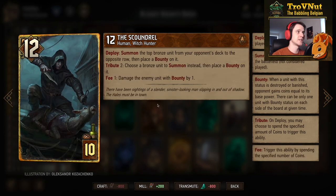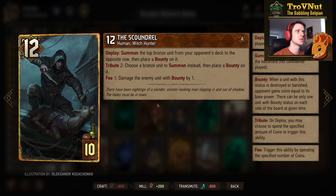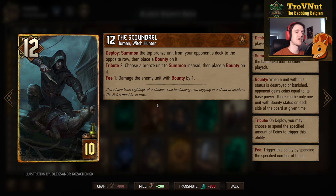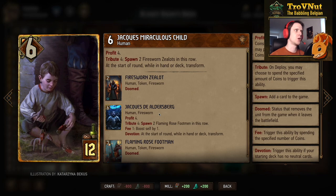The Scoundrel — Fabian Hail's Witch Hunter persona — twelve power for ten provisions. On deploy you summon the top bronze unit from your opponent's deck to the opposite row and place a bounty on it. If you pay two coins you can choose which bronze unit you summon, possibly disrupting your opponent's flow. For one coin you can use his fee ability: every coin you spend damages the enemy unit with a bounty by one, bypassing defenders.